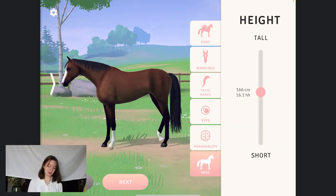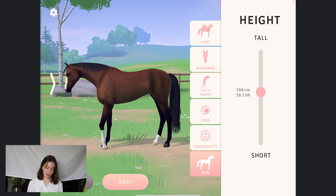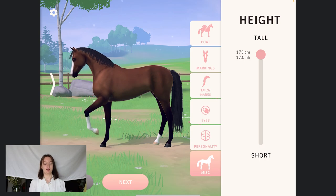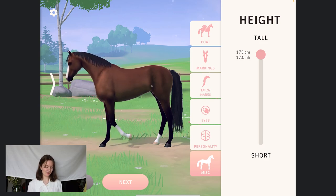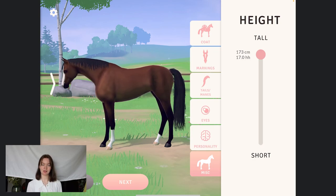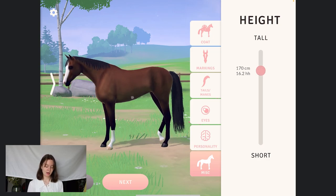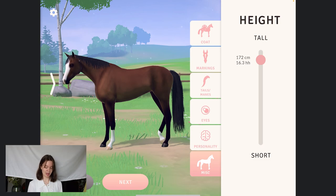Then lastly on this create part, we have the height of the horse. Here we have it in centimeters and in hands. This horse can go down to 157 and up to a full 173 — that's as tall as me. You guys had a lot of diverse suggestions on the height, which was super exciting to see. But I think we came up to the most suggestions and requests being around 170 to 173, which would be 17 hands and 16.2 hands. So I'm thinking let's put it on 172 — this can be a big guy.